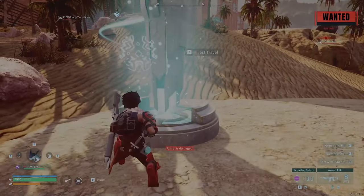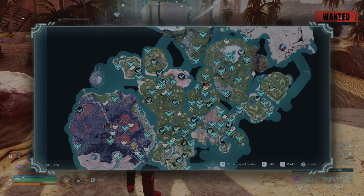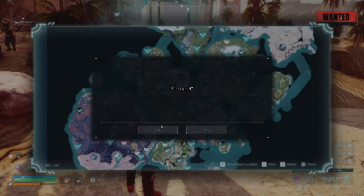And you're going to fast travel to whatever legendary you want to get to. For this one I'm going to do Jetrigan. Make your way to your legendary of choice.